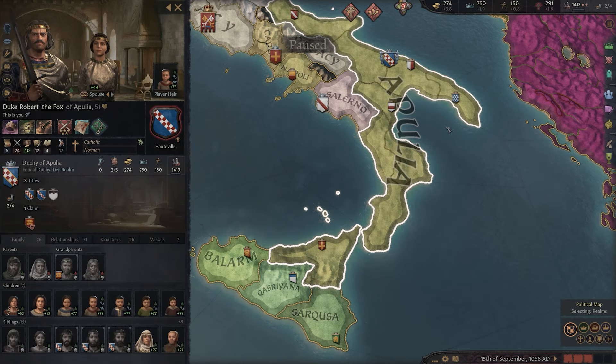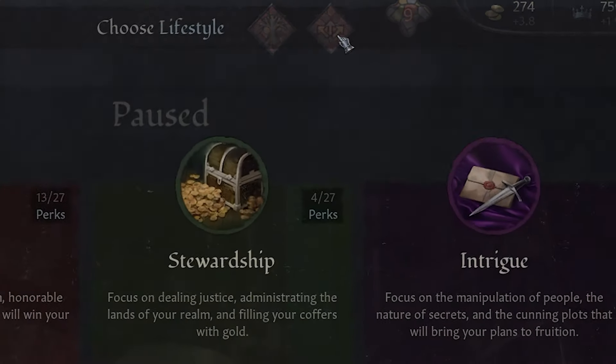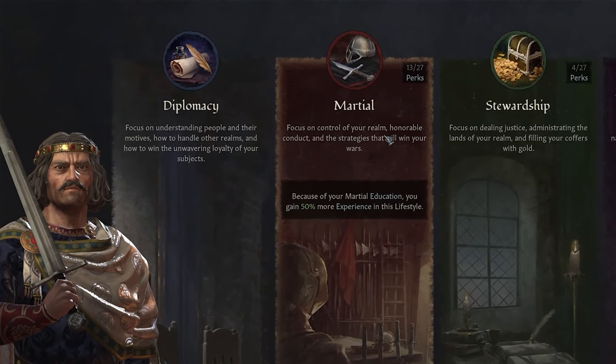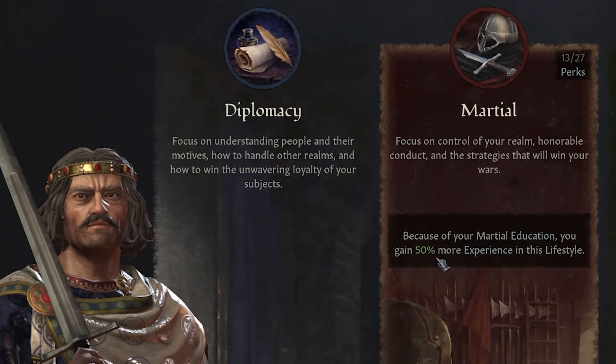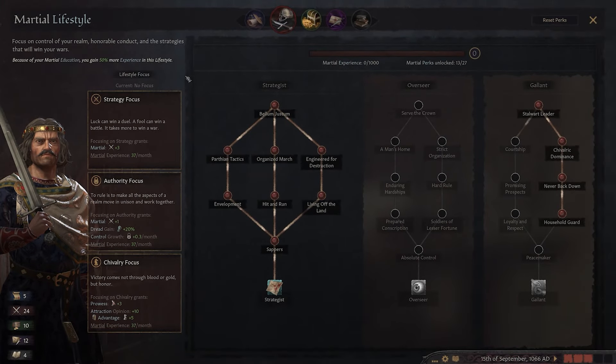There are lots of different icons and things we can click on, but the main one we want to start with is 'No lifestyle chosen,' and it's pretty easy which one we're going for today — Martial. We've already got a bonus to this because we are that exalted warlord. Duke Robert at the age of 51 has already spent a good chunk of his life learning all he needs to know about being a great commander.